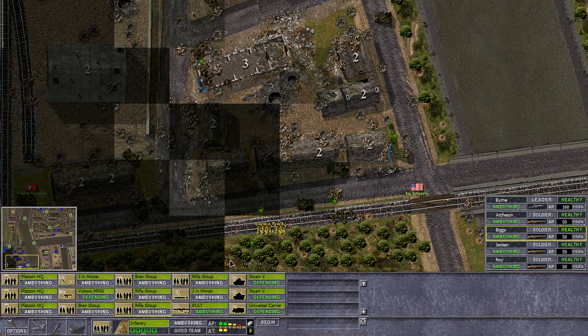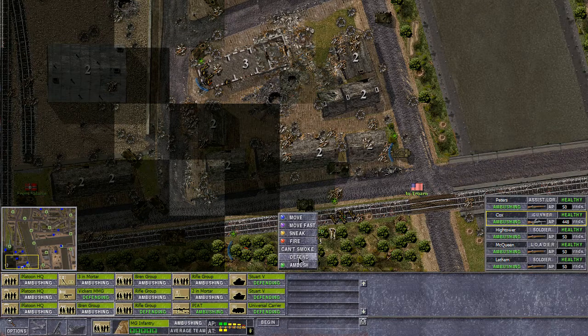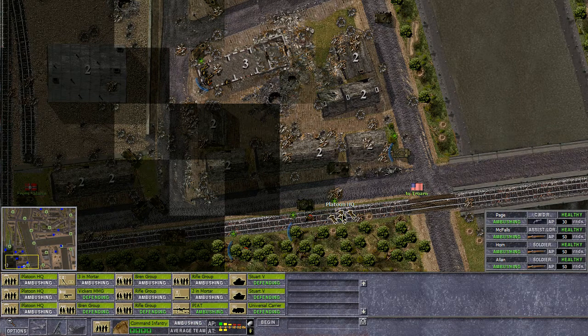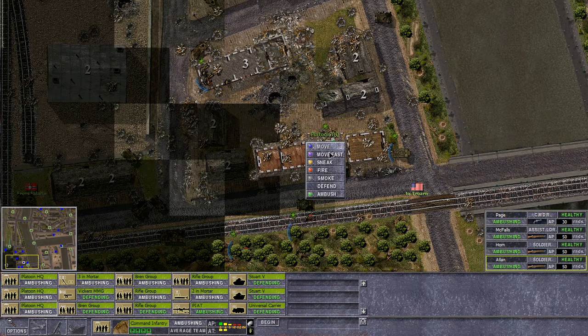We really need to put them in here defending this area in the woods. We've got a bren group that needs similar treatment - we'll open up on them instantly. A couple of guys in the woods and one on the tracks - he's a brave one, that one on the tracks. And we have a platoon headquarters right there which we will put into this building.